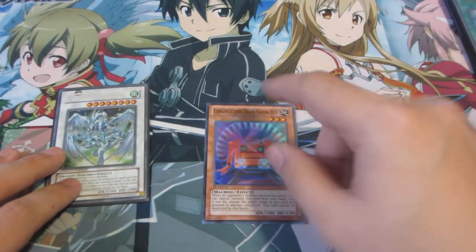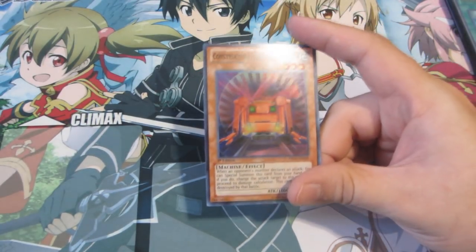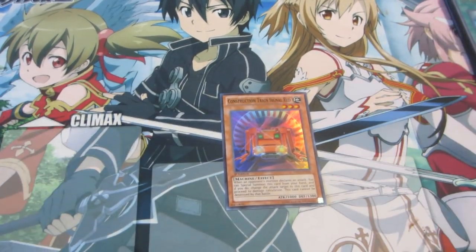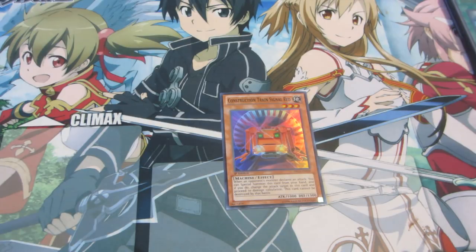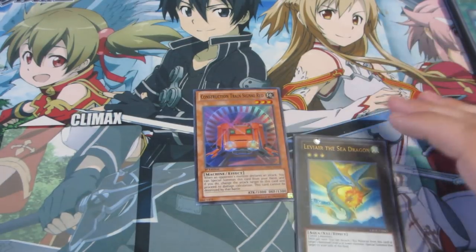Taking into account that it's a machine, it could be used with something like Cyber Dragons or even gadgets, because it can be searched out by Geargiauger. It's level three, which allows a lot of flexibility. Cyber Dragons don't really play tuners, but you could play something like Vylon Cube — as Miss Valleymaster did — and go for a level six synchro. Or you could summon Vylon Cube plus Construction Signal Red and go into Leviair, then grab your Cyber Dragon back.